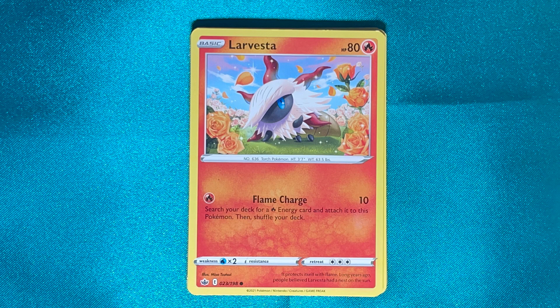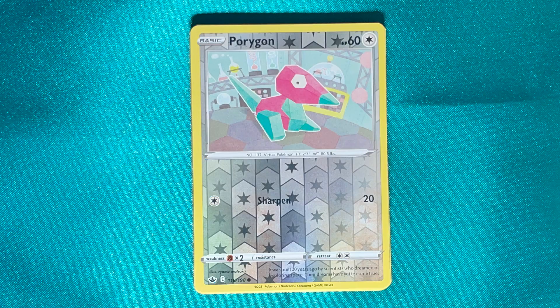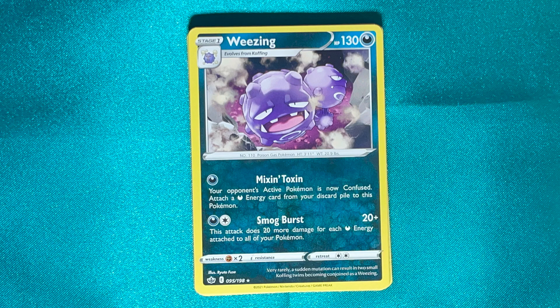Kestorm Rainiform, La Vesta, Sobble — my Shield Starter — a Reverse Holo Porygon, and a Non-Holo Weezing.